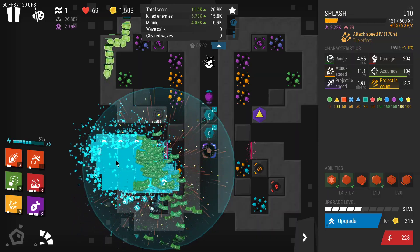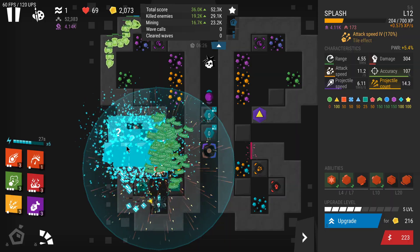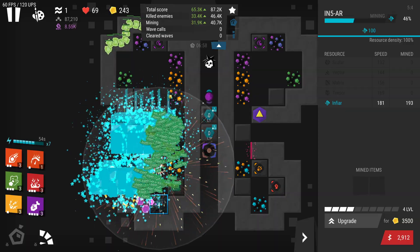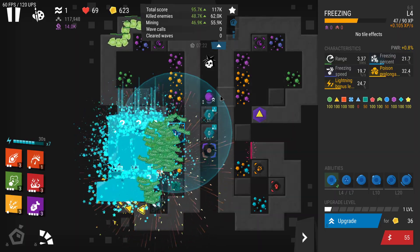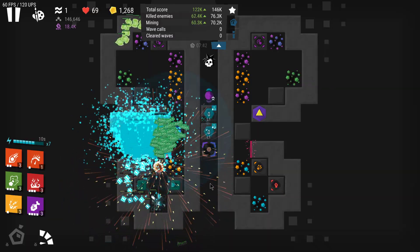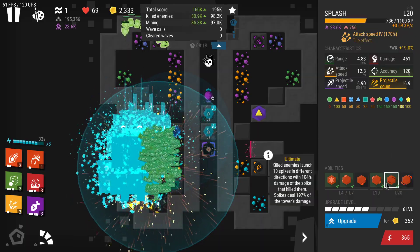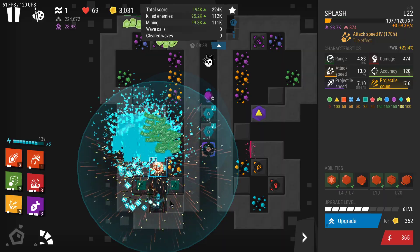At level 86 of loot rarity, I earn mostly legendary loot and some epic loot every now and then — maybe one item with one icon, two icons, something like that, but it should be mostly legendary. I upgrade the miner to level 4, get my splash to level 6, and place one freezing tower because it slows down enemies and adds some extra damage. Then I go for extra score. At this stage I just wait until my splash reaches level 20 and go for the ultimate, which makes splash do a ton of damage especially to grouped enemies.